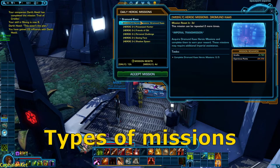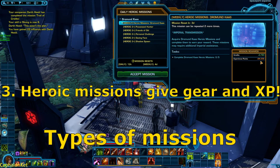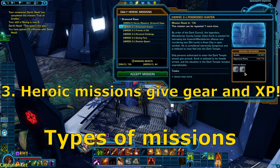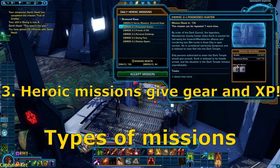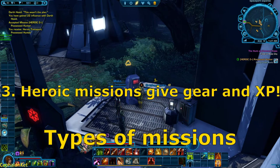If you are lagging behind on levels, you can do heroic missions on the planets you come across. These are harder missions that are soloable, give you high-level gear, a lot of experience, and credits. You can also fast travel to the exact point of a heroic mission by clicking the little icon next to the mission name.